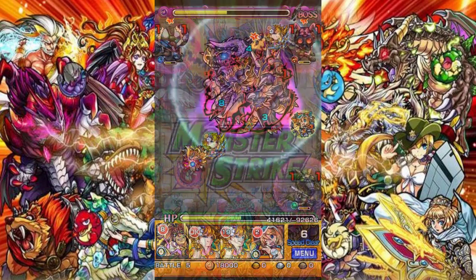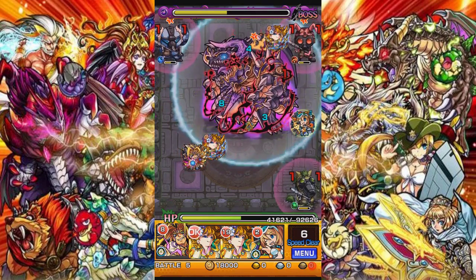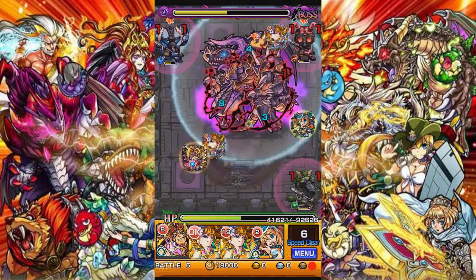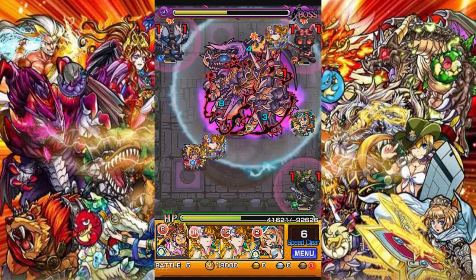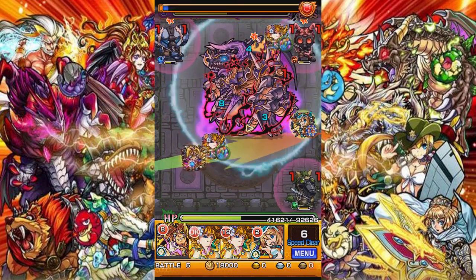Another good thing about bounce type is that even though there's a gravity barrier hazard, and God Striker here doesn't have a null ability on gravity barrier — he does have a Fiend Slayer and the boss is a fiend type — a good thing about bounce type is that you still rack up a lot of damage from just bouncing.